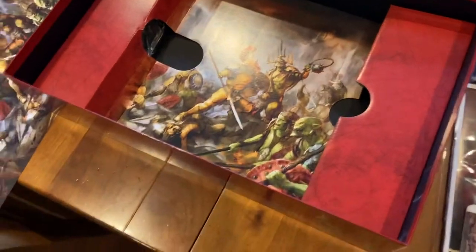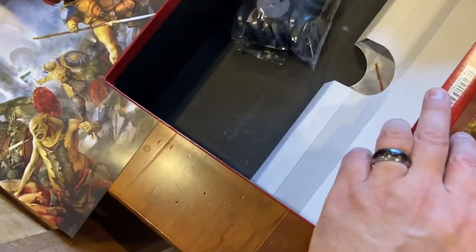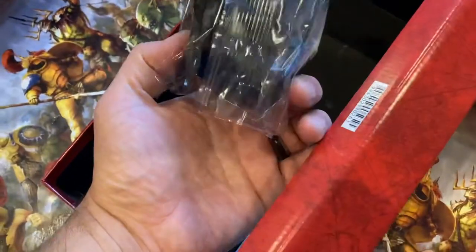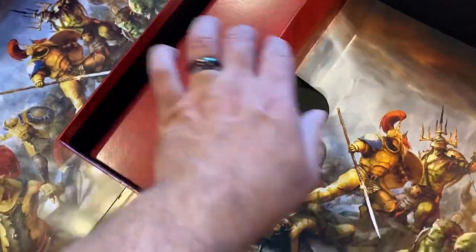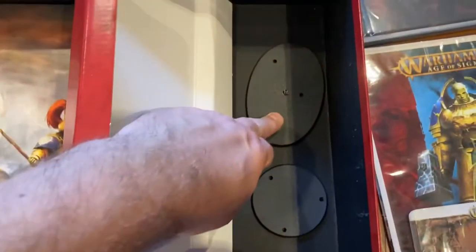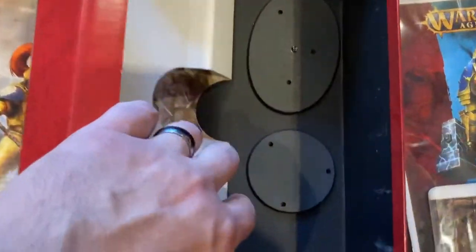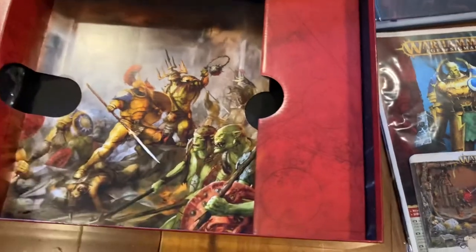I've just spotted something lurking — this is probably a bag of bases. What a guess — bag of bases! That's what a bag of 60-odd bases looks like, guys. Now we know. Oh, a couple of big bases — that'll be for our Killer Boss, that's the name of the chap, and that'll be for Indrasta. Very good.